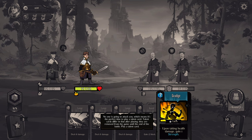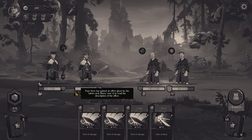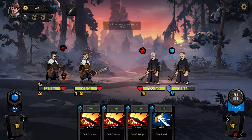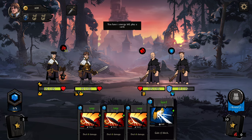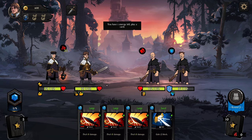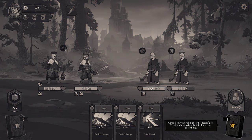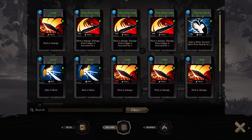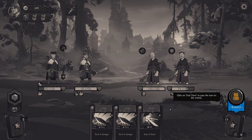Play a talent card — 'Upon taking health damage, gain 1 strength.' Your hero has gained an effect given by the talent card; hover over it to read the description. You gain strength. You have 1 energy left — play a card. They're not about to attack me right now, so I'll deal some damage to the guy in the back. Cards from your hand go to the discard pile. Guess we'll end turn because we're out.